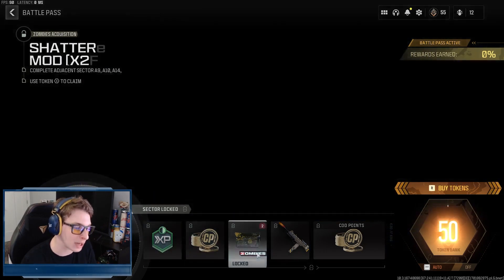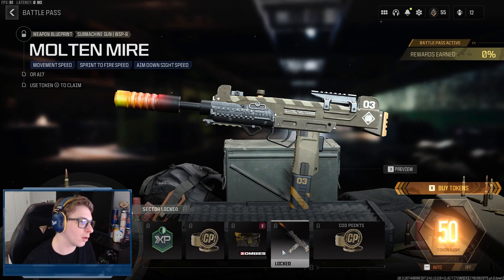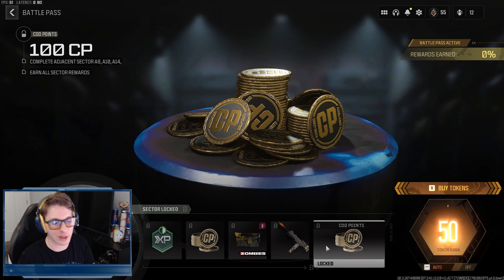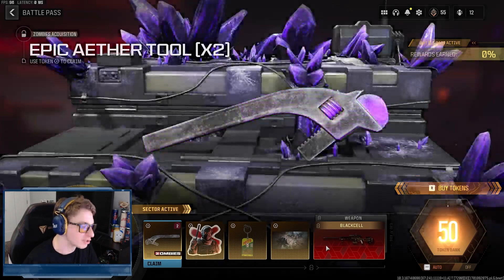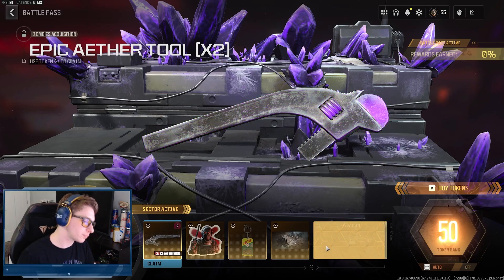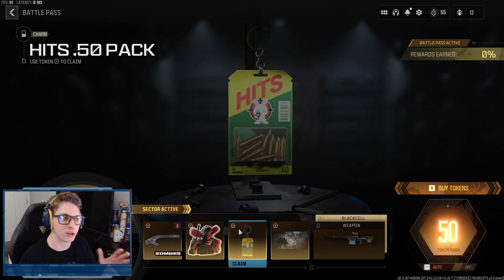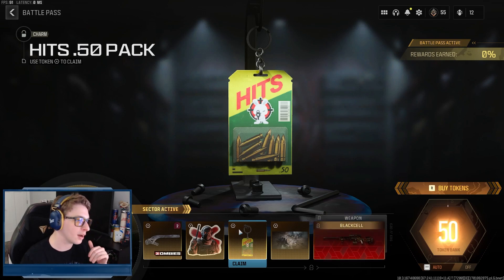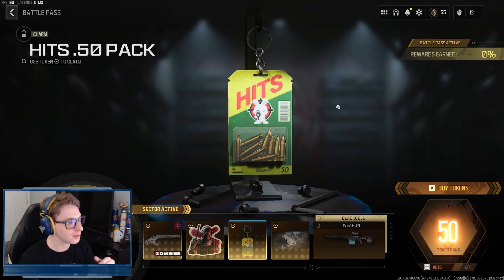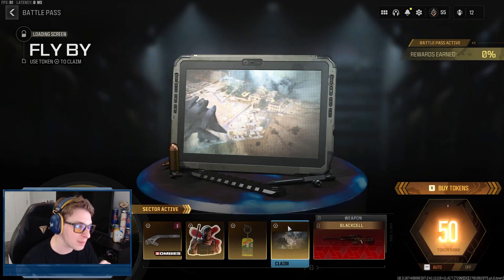Moving on to Sector A15, we get 30 minutes of double weapon XP, 100 COD Points, two Shatterblast ammo mods as a DMZ acquisition, the Molten Mire WSP-9 blueprint, and another 100 COD Points. Moving over to Sector A16, we get two epic aether tools — purple rarity for your gun — the Stare Down weapon sticker, the Hits 50 Pack charm — kind of funny, I like that — the Flyby loading screen, and the Advanced Lethality XRK Stalker sniper rifle blueprint with a nice aqua and gunmetal color scheme.